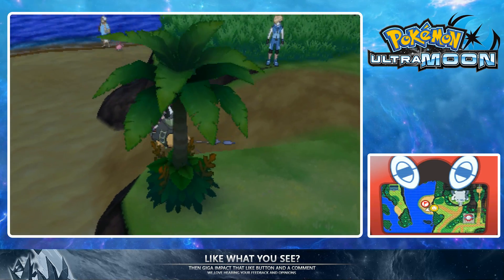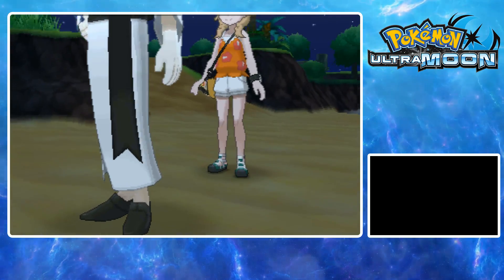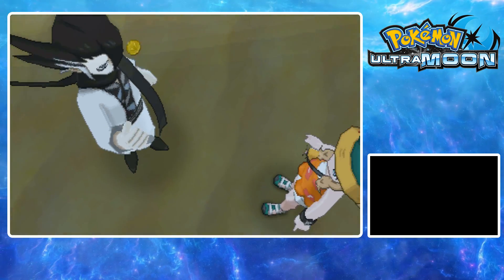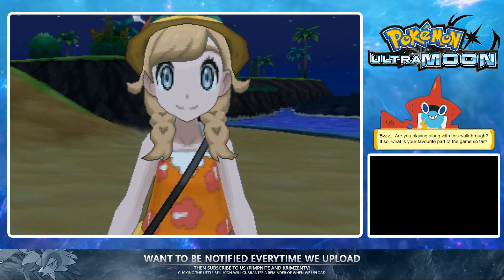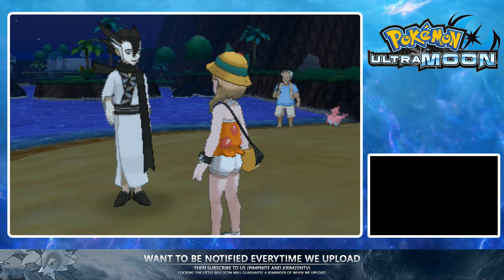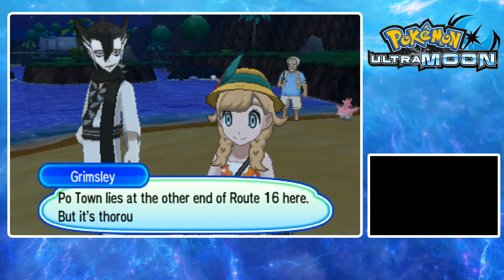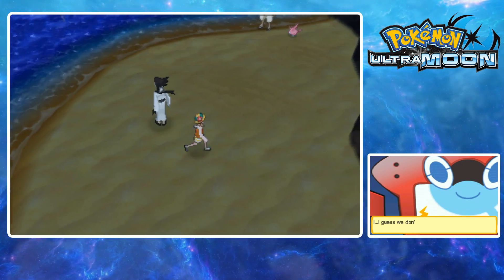We talked to... Grimsley. We can ride around on Sharpedo, which is a hundred times better than Lapras. The only downside to Sharpedo is you can't fish on it, and it goes hellishly fast. We need to surf from here, go across and down. You can switch it to Sharpedo now.